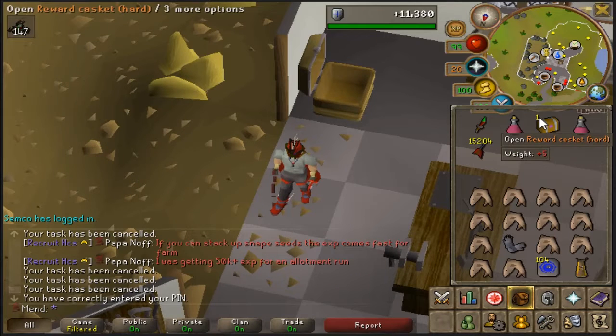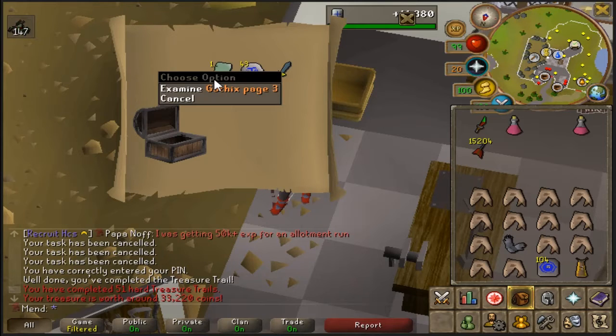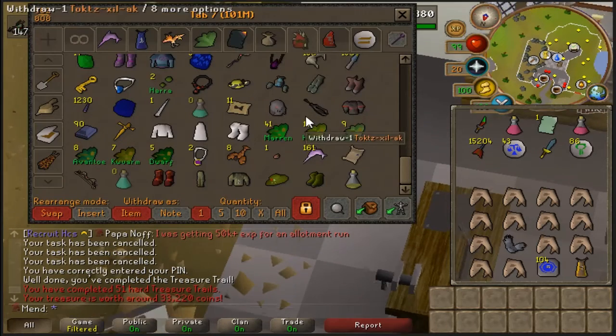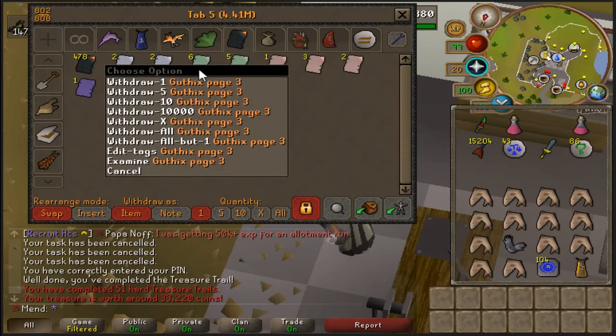Got myself a hard clue casket — I think it was from Nechryaels. Anything nice and unique would be cool. I think I have the Guthix page three already, don't I? Damn, that's a terrible clue if I do. That would be six of them.